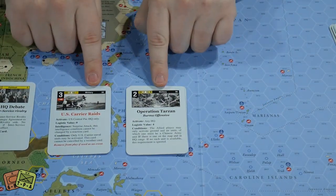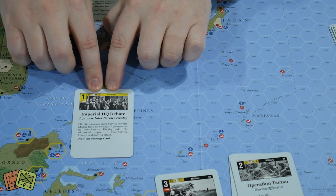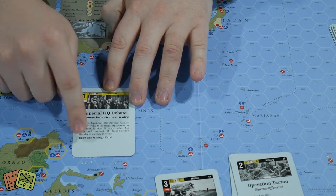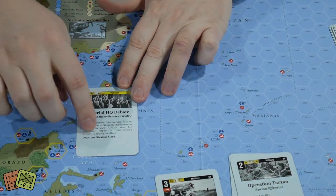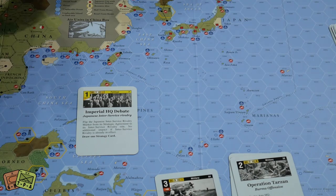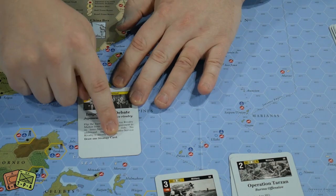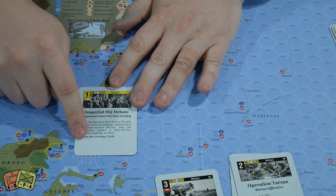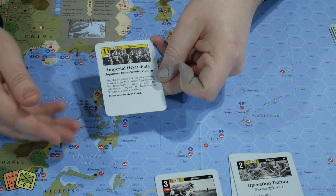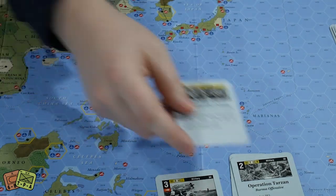There are other card types beyond military operations. Political event cards have a black line and you simply read and execute the event. This one is 'Inter-Service Rivalry,' which ties up what the Japanese player can do combining Imperial Japanese Naval and Army units, but you also draw one strategy card. It's a weak card — you play it for a minor passive effect while building for the future.